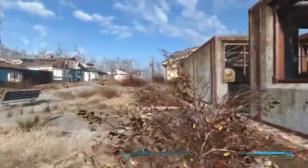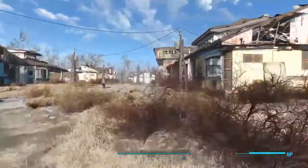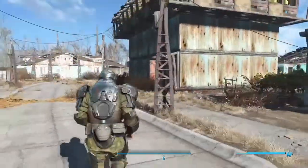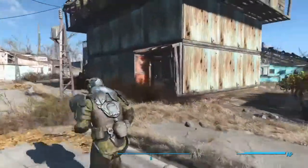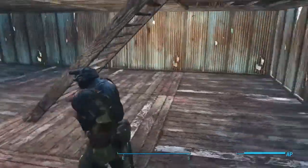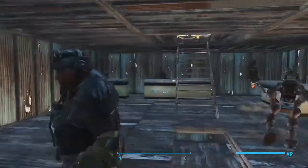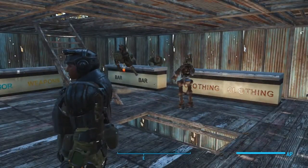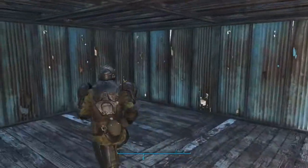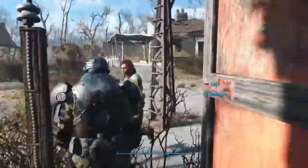Tip four: to get your settlement to 100% happiness, you need at least 12 to 13 beds and about 24 food. Then you can put everyone else on something else. Also make sure you don't have too many robots around, because apparently that brings down your happiness rating.